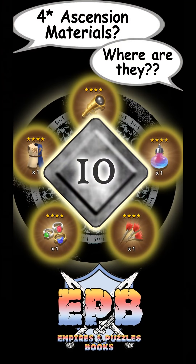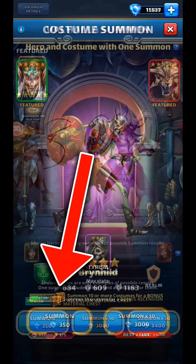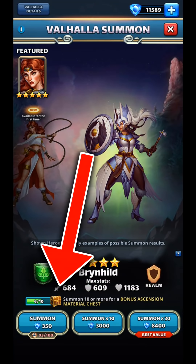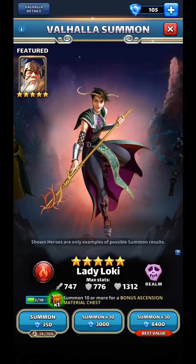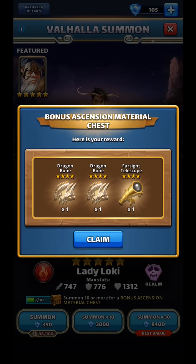The 10th spot we can find these items is in the Ascension chests that come with certain summons. Not every summons has an Ascension chest, but Atlantis, Valhalla, and the Costume pulls definitely do. So if you're free-to-play or cheap-to-play and saving gems for a big pull — at least a 10-pull — do them in the summons that include the Ascension chest for that extra chance at a 4-star item. Pay-to-play players can do extra summons just to fill those chests.